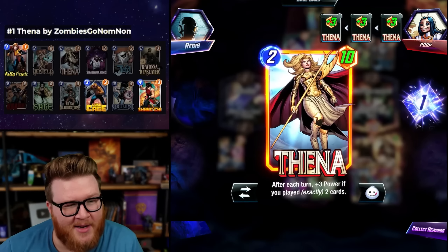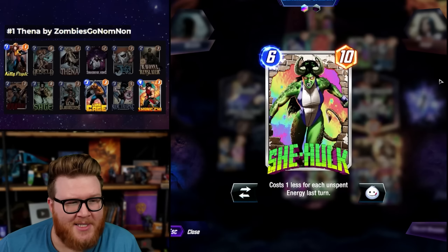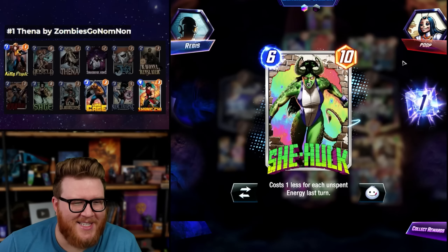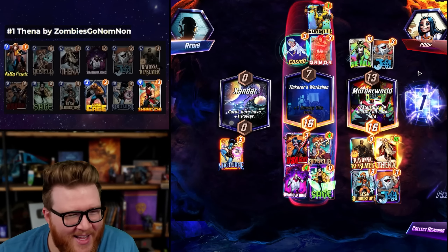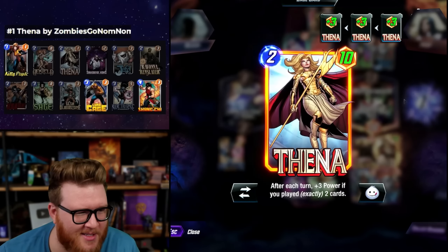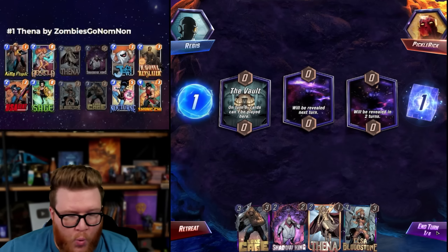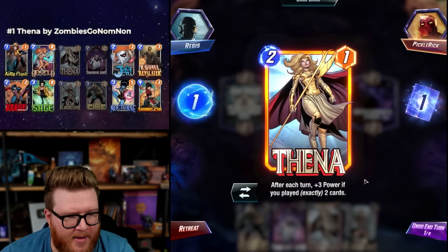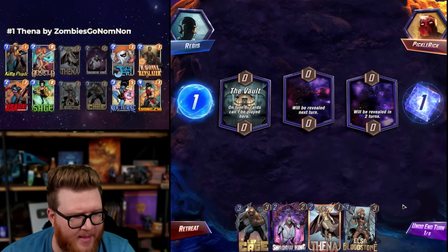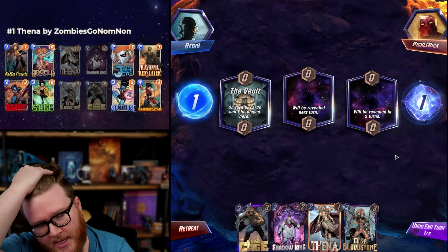How are Thena and She-Hulk both at 10 power? Maybe just play here to scale Angela one more time and hit the Elsa buff, and get Nocturne left. Thena wasn't even done yet by the way - it was gonna go to 13 here which just matches the She-Hulk. It's like, hey man, my six-drop that I had to skip a bunch of energy to make playable, and your Thena is just already matching as a 2/10. It is pretty silly.